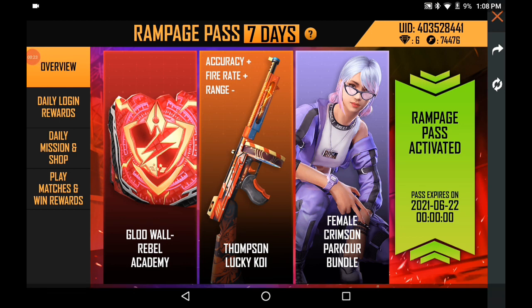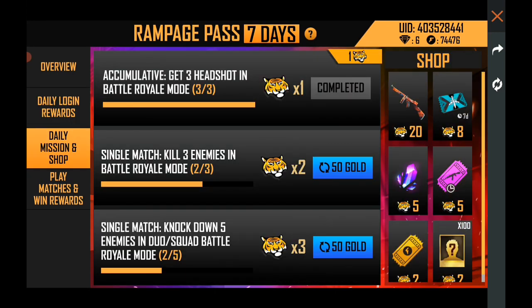In the global skin event, for 90 diamonds it will be 3. This is how to get out of 3. Second is to get out of 3.